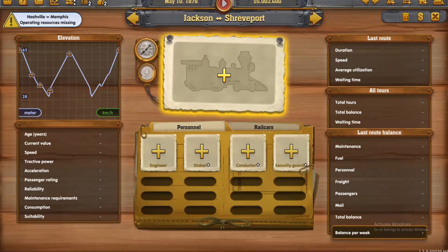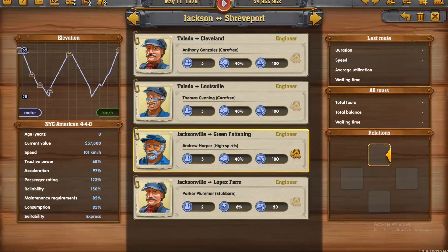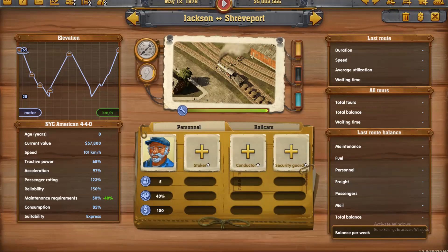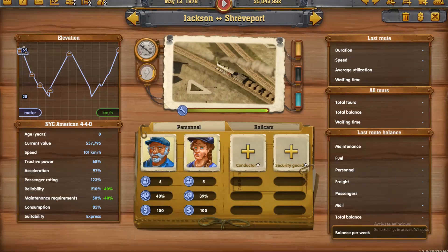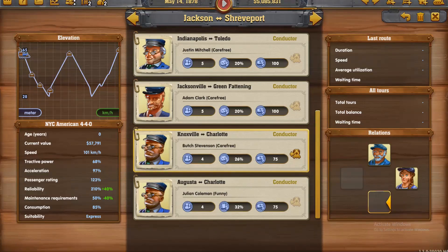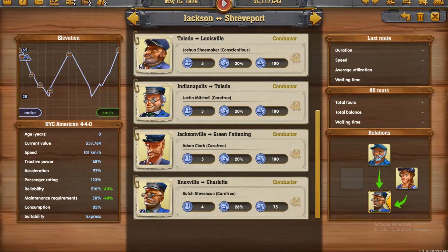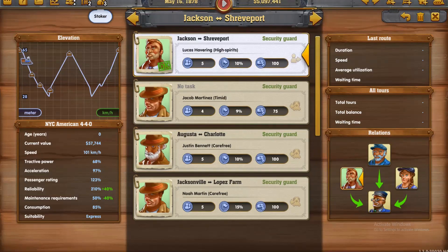Done. Go the North American, thank you. Let's get the crew done — High Spirits. Trying to get everyone with the same characteristics. That should fit in. There we go. High Spirits, done.